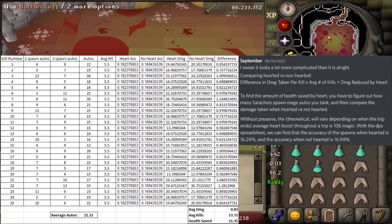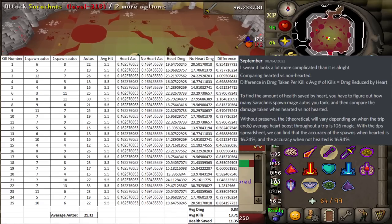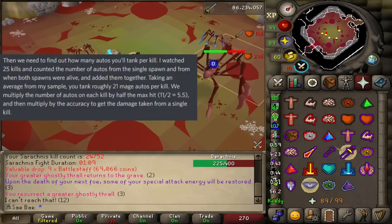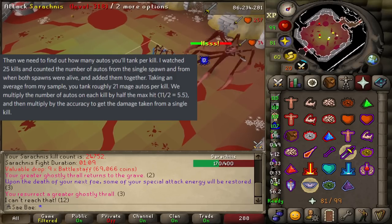A 0.7% accuracy reduction is found on average when hearted, going from 16.94% to 16.24%. September took careful watch for 25 kills and counted the number of auto-attacks from single spawns, and then when both spawns were alive, adding them together. His rough estimate was 21.